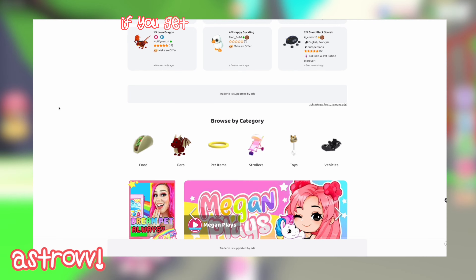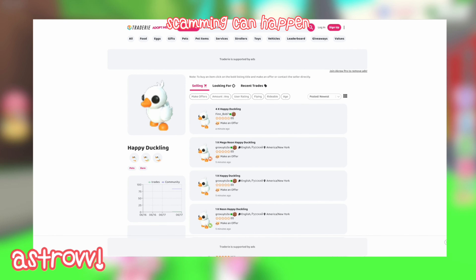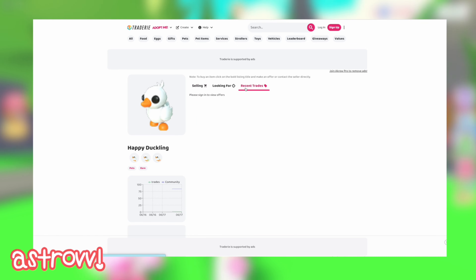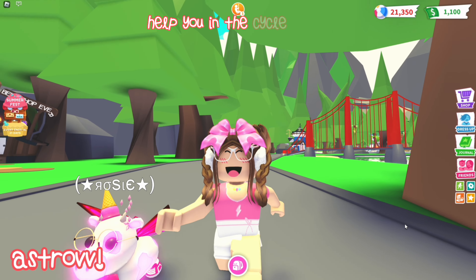Be careful, however. If you get sent a link, block them. If it seems too good to be true, block them. Scamming can happen, but if you're smart, you'll be just fine. This website can also help you start to understand values, which can in turn help you in the cycle again.